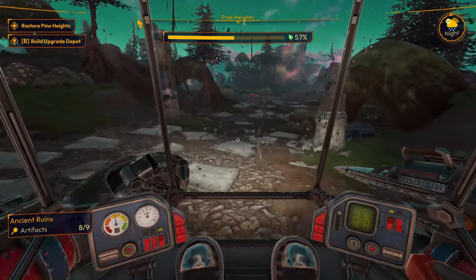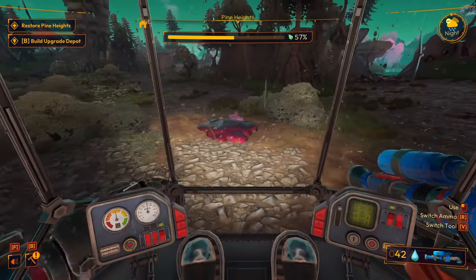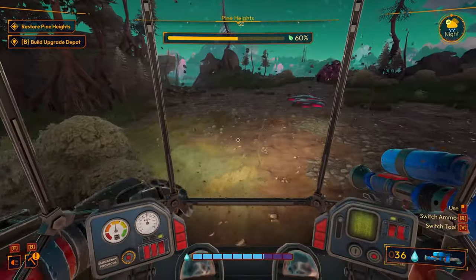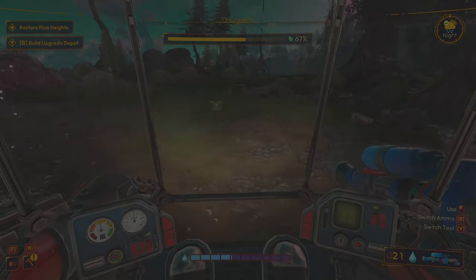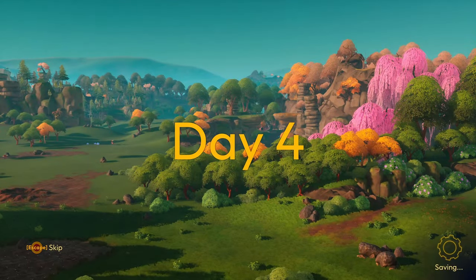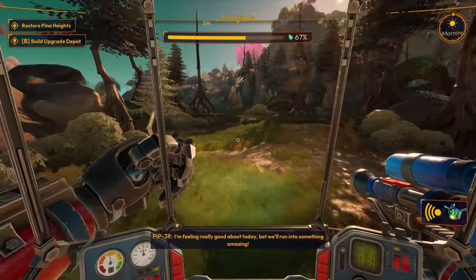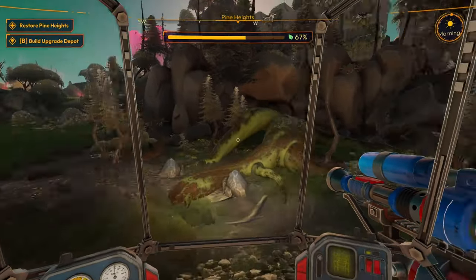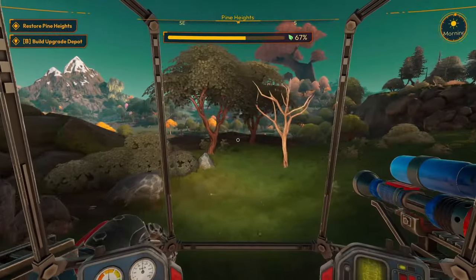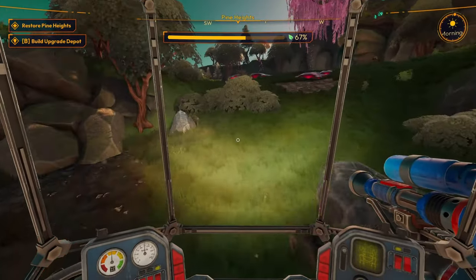All right, let's go find more slime. We're at 57%, a little ways off from 60. Day 4. See if we actually cleared it up. 'Good morning sleepyhead, I'm feeling really good about today — bet we'll run into something amazing.' If we had already completed restore Pine Heights, it would have been all flourishy and pretty and bright like it is down there. When I dicked around I saw shiny things and I wanted the shiny things so I went and got them.